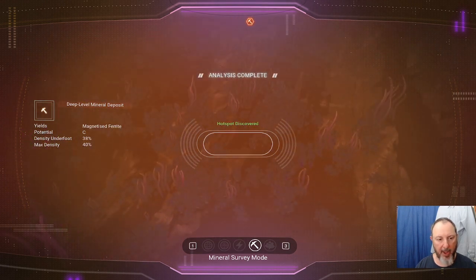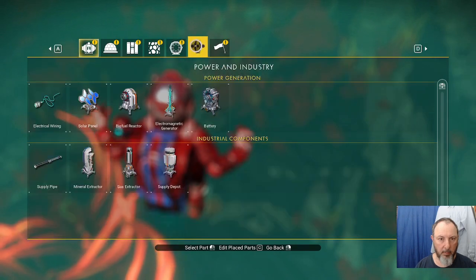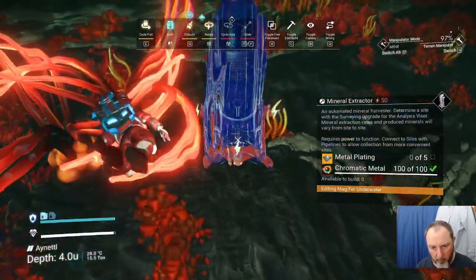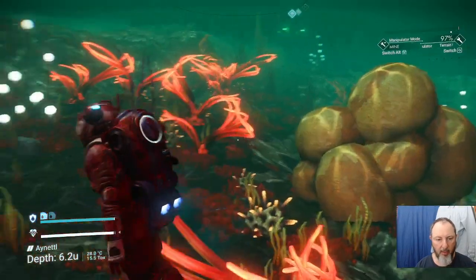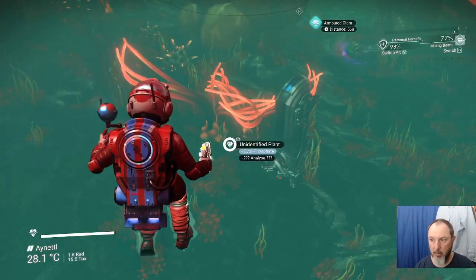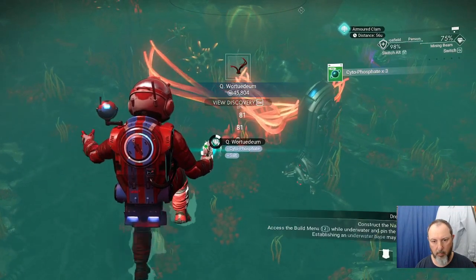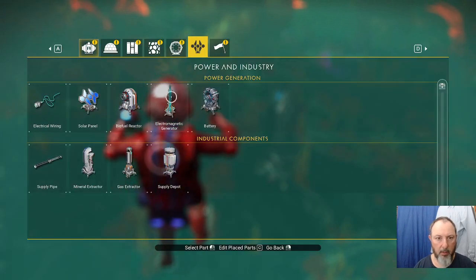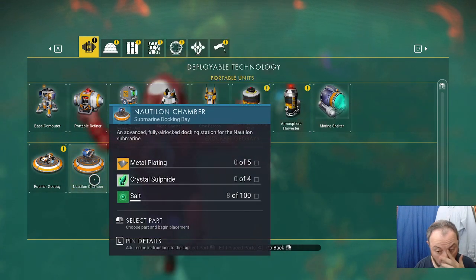We're right over 38 percent. Let's drop a mineral extractor down there — 33 percent, oh well. Not exactly where we wanted it but pretty close. That gives us salt, which we're gonna need. The nautiline chamber will require 100 salt — just to save us.